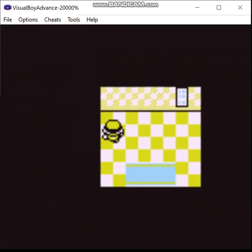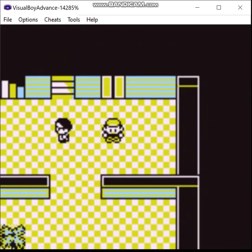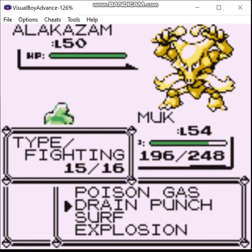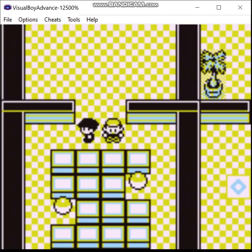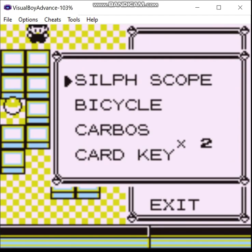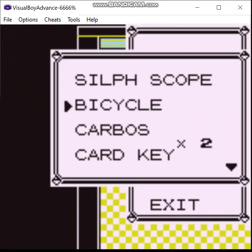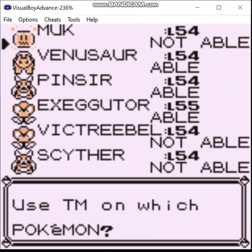I think it's the tenth floor where we can get through to the healing bed. No, it's the ninth floor. But we'll clear this out too while we're here. Might as well. That was an Explosion. Okay, so that's another Carbos. Rare Candy. TM26 - Earthquake. This is a good move. But who do I want to teach it to?